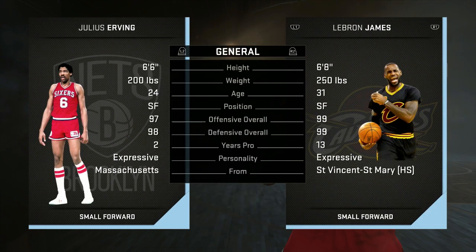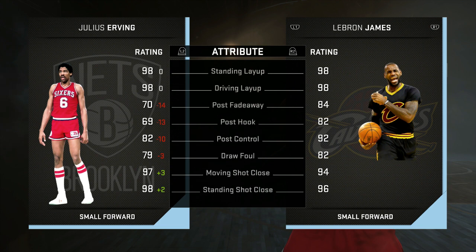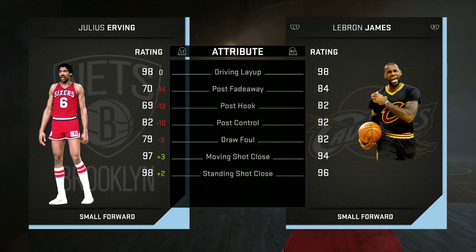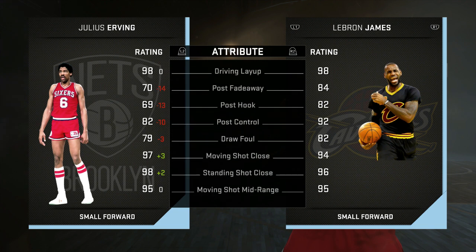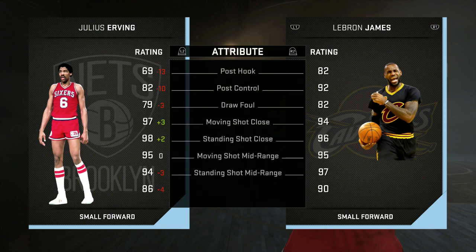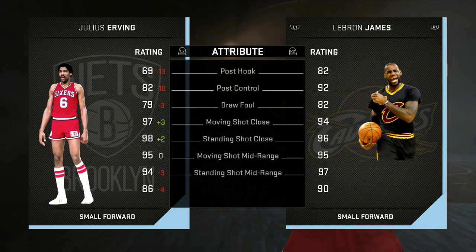Coming in at number two is Julius Erving, Dr. J. Now a little undersized at 6'6" for small forward — I actually ran Dr. J at shooting guard for a long time because of his size. But this guy is an amazing overall small forward. You've got a 98 standing layup, 98 driving layup, good post control. He's got a draw foul of 79 — I was very disappointed in that. I feel like that's incredibly low; in today's age if you sneeze on someone you get a foul.